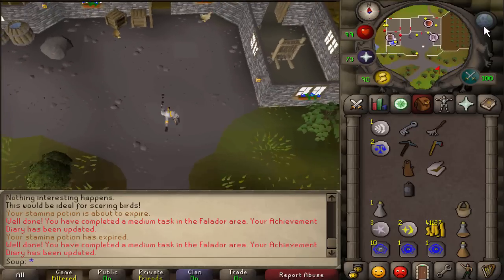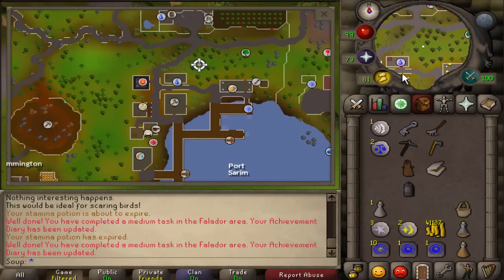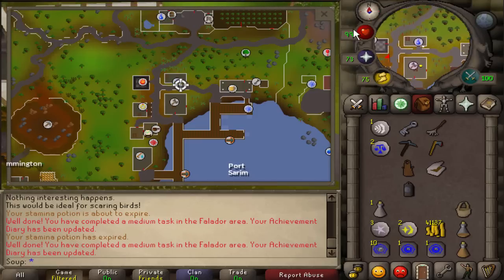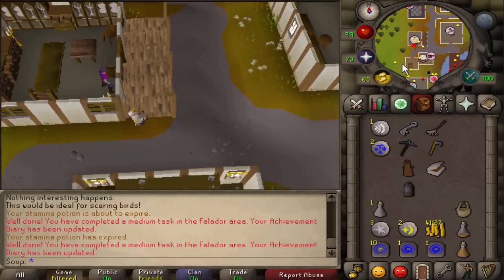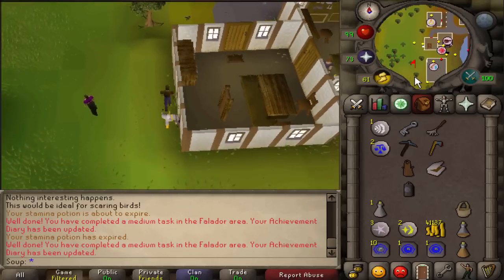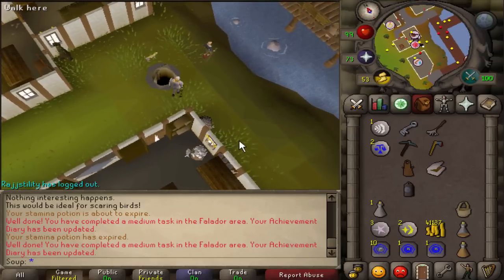From here, run south to the Rat Pits minigame. You can see the minigame symbol on the minimap on the western side of Port Sarim docks. You must have completed the Ratcatchers quest to go down here. Climb down the manhole and that completes the task.